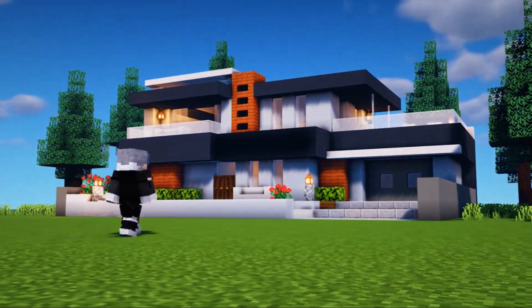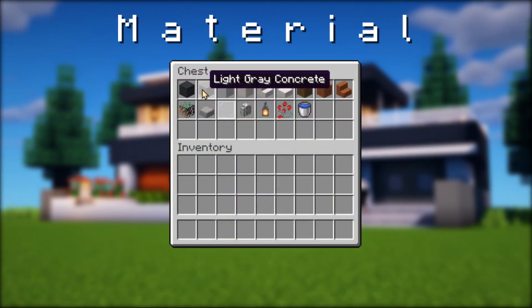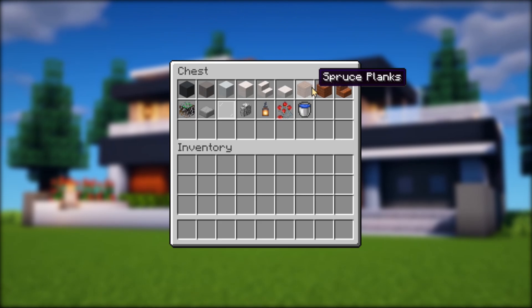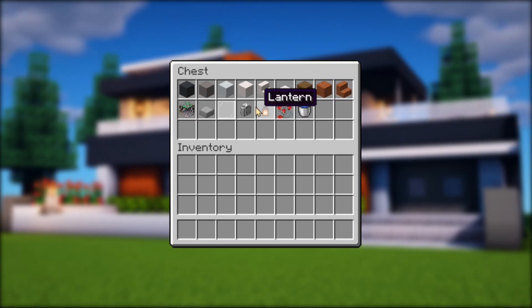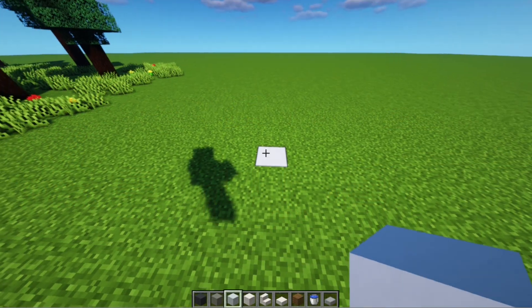Okay guys, to make a modern house like this, the materials you need are these blocks. Okay, let's just make it.